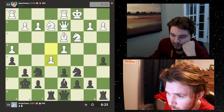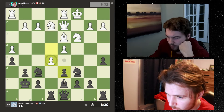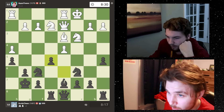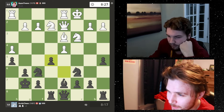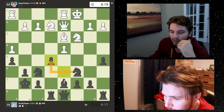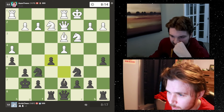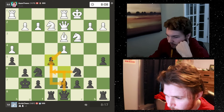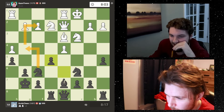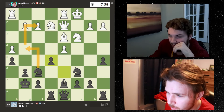Threatening to take this pawn if the knight moves - that's pretty common, trying to attack on the queenside. Let's sack the pawn to open things up. He has this battery aligned here. Takes, he comes here. I might take with the knight because then it defends this bishop so I can move the queen. I might go here to try and get a fork. What if we sack another pawn just to open up?